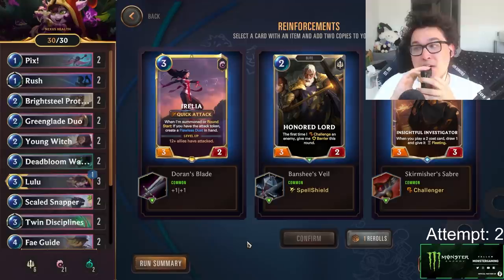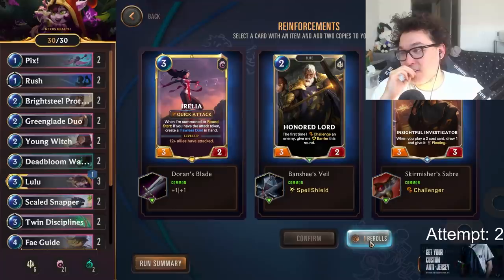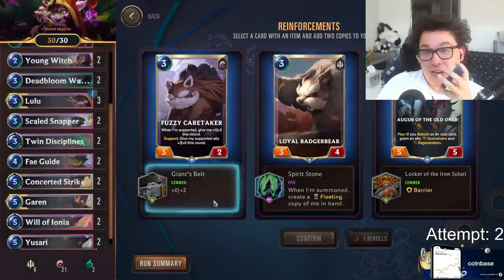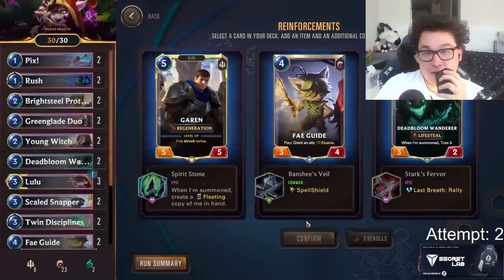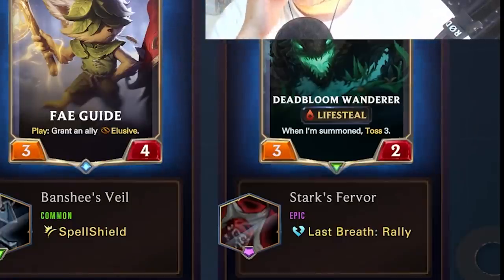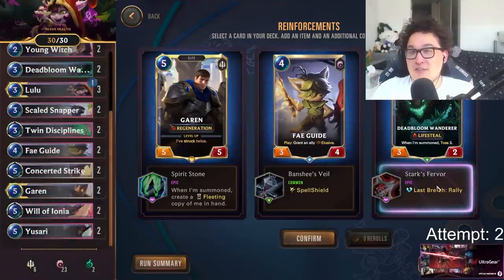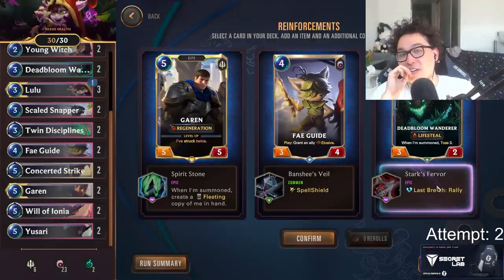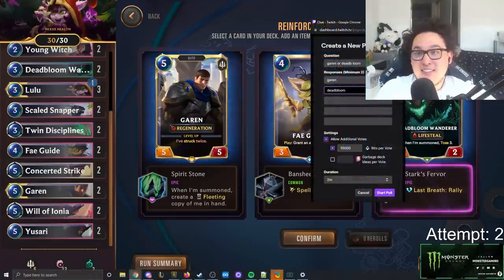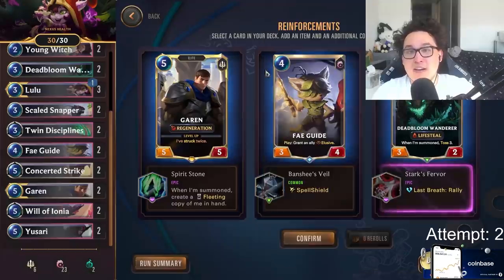This is my last reroll, and I use it to pick Fuzzy Caretaker. For the second option, I have to decide between Garen with Spirit Stone — which creates a fleeting copy of Garen's Judgment on play — or Deadbloom with Stark's Fervor. I'm actually so torn on this decision that I put a poll up in Twitch chat and let you guys vote, and Garen won. So we went with it.